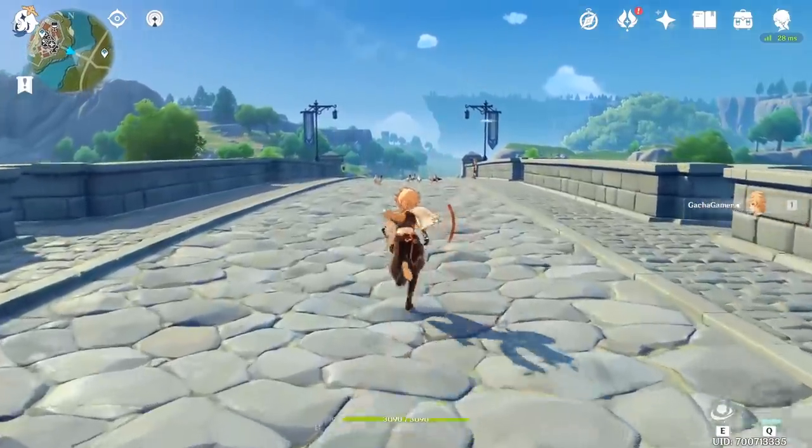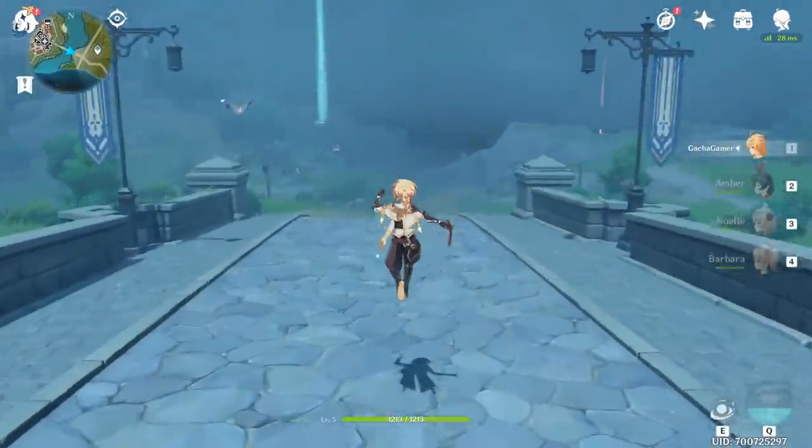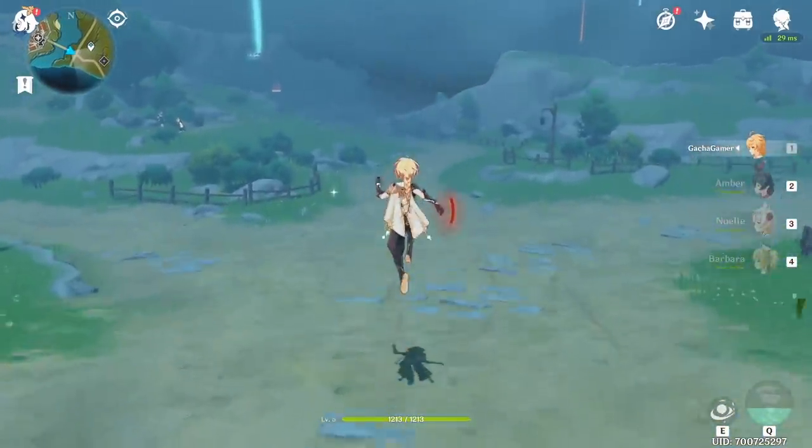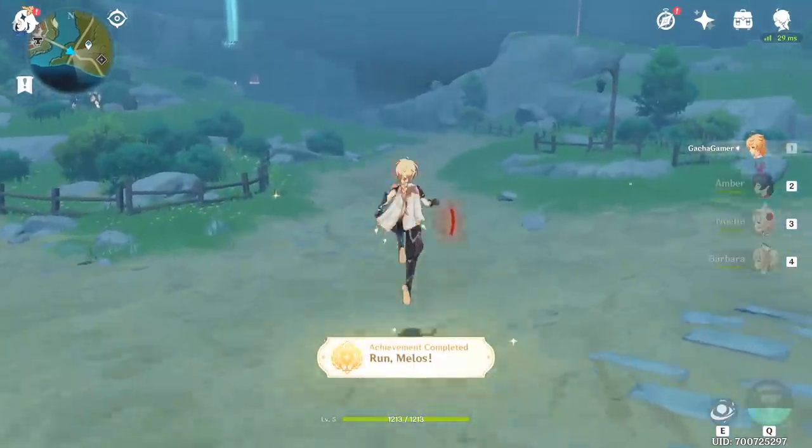The second one can be easily done without any requirements — all you have to do is keep dashing for 15 seconds. The trick to this achievement without any preparation would be to simply keep jumping after your stamina runs out. With this cheerful performance you will unlock the Run Helios achievement.